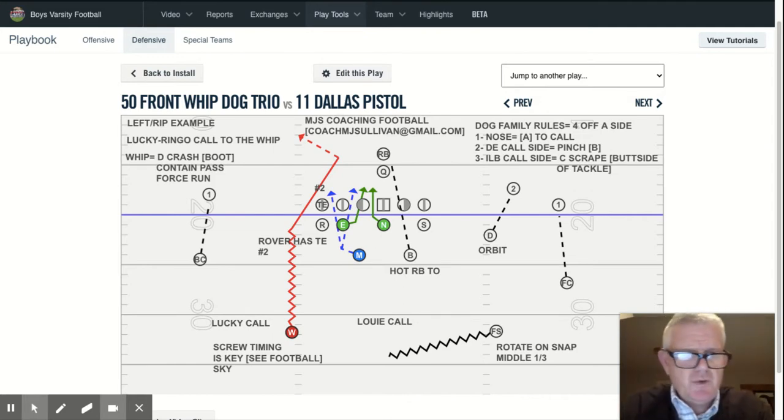This presentation, we're going to go back into what we call the dog blitz family, or the dog family itself. Only this time our whip safety is going to be the dog blitzer. So the first thing I'd like to do is go over a few things relative to the color coding and the dog family rules themselves.